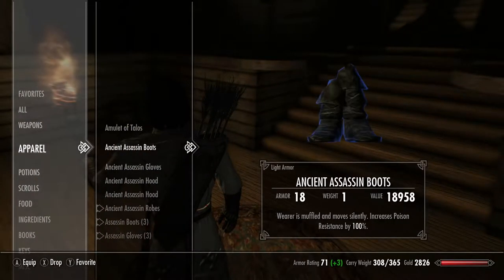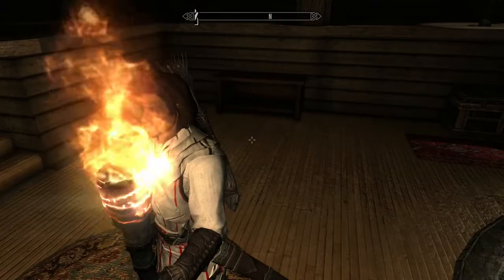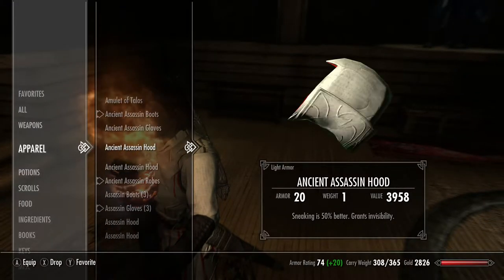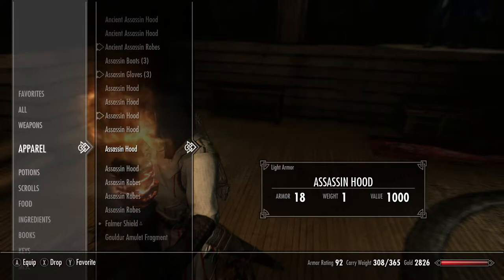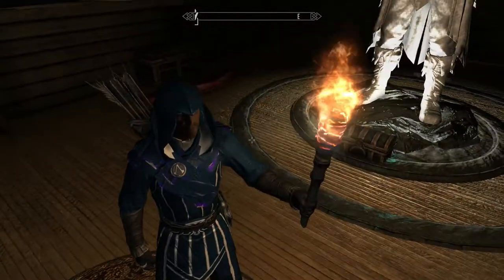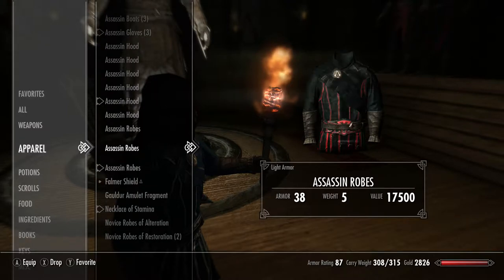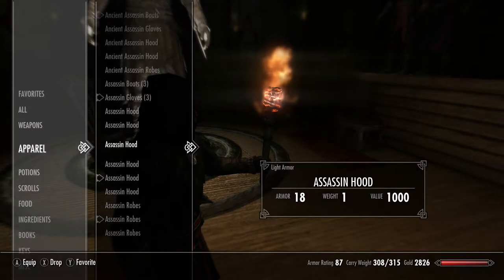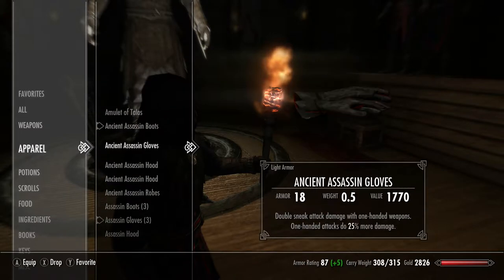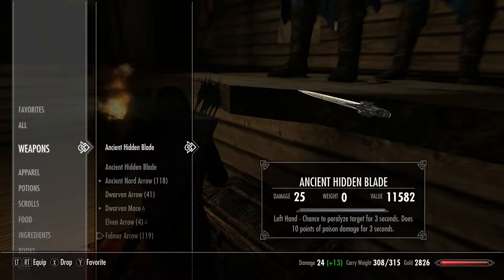Got these ancient assassin boots. Here's the blue suit - it's actually pretty nice. I like the little purple on it a bit, but I'm going with the red because I like the red and black. We'll wear the ancient assassin gloves. There we go, I like this suit.